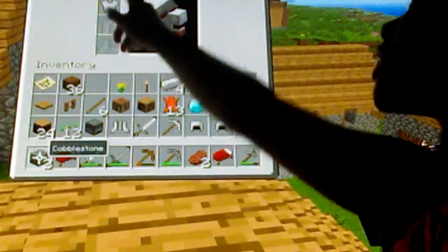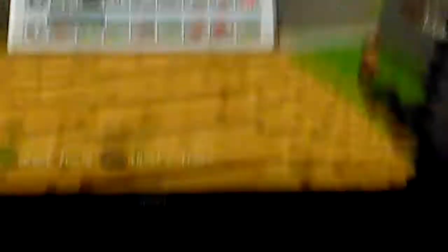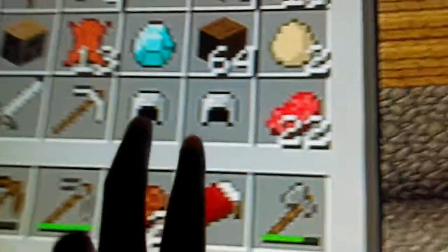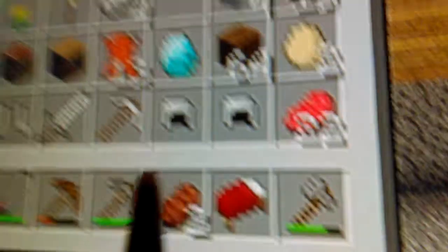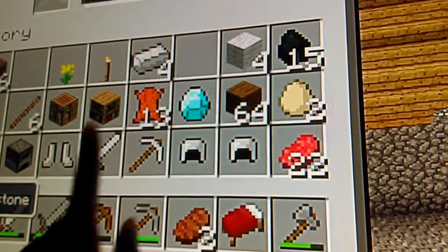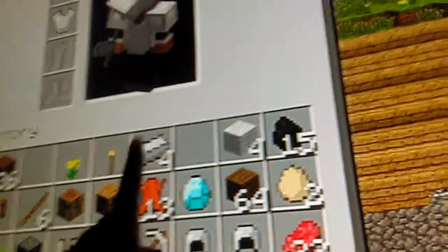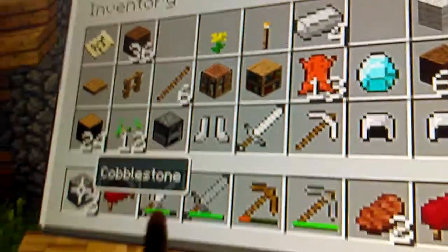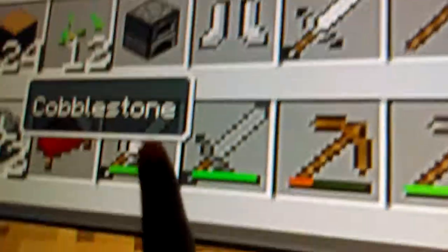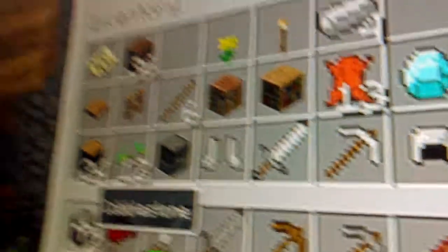I got this chest plate and helmet from a different village. These two are from this village, including these boots, sword, and axe. I got two items from here and two from a different place. I crafted this iron sword right here.